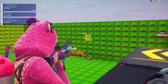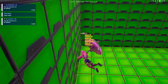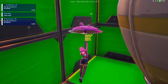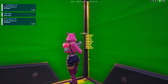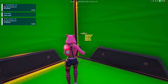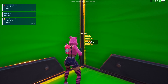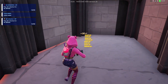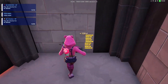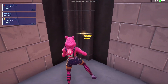With the secret vault over there, we need to go into this corner. As you can see, there is no button here — emote to make it appear. At the base of one of these is an XP button; they all look the same. It's this one.